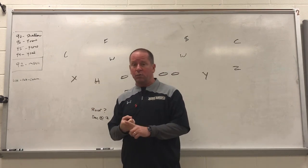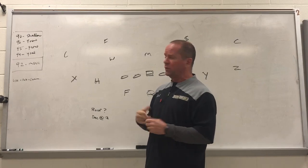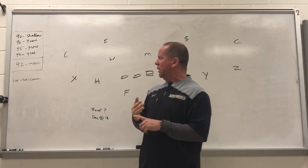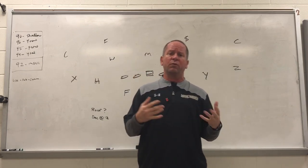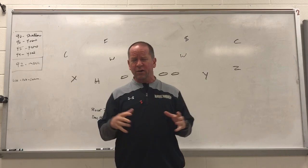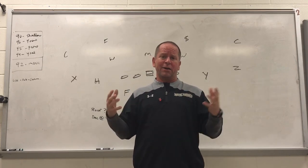We start out day one with our shallow, which is 90 to us. Day two is our four verts, which is 96 to us. Day three is our Y cross, which is 95. And then day four is 94, which is our Y sail. So all very traditional air raid 90 game.